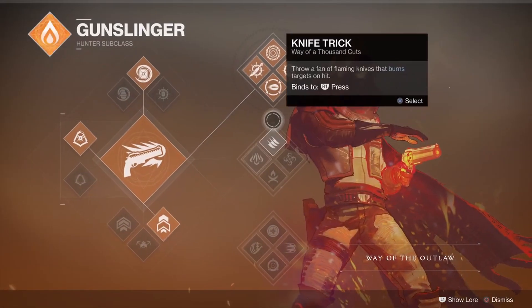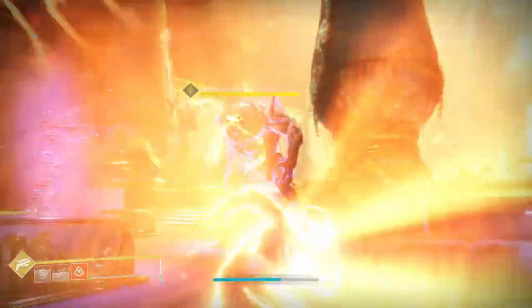Hello everyone, Draco Manus here, and on today's episode of What's the Difference we are looking at Celestial Nighthawk, an exotic helmet for the hunter.